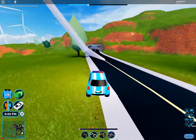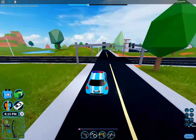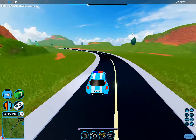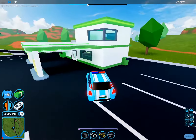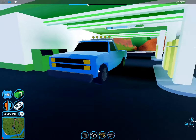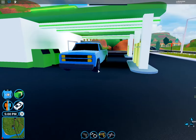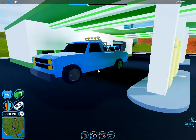First on our list is the pickup truck at the gas station. A lot of you may say the pickup truck is good, but when you create a new account it's offered for like 1,200 Robux, which is kind of a bad deal — it should be way less than that. It's just not the best car.